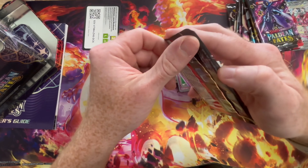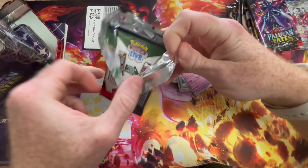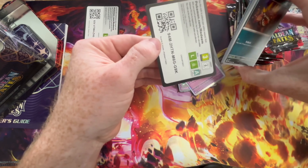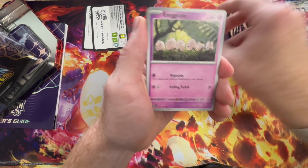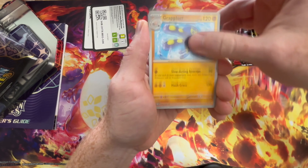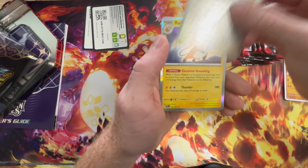Starting off exactly how Paldean Fates has been treating me. If you've watched any of our previous videos, you'll know that my beautiful wife is the one who gets all the hits from this set. At best I get duplicates. I have no idea why I thought I could do this on my own today. Got a baby shiny — Annihilape — but we already have one of those, so another duplicate.